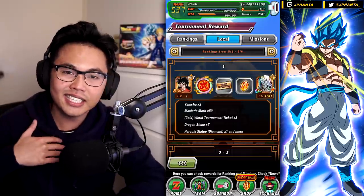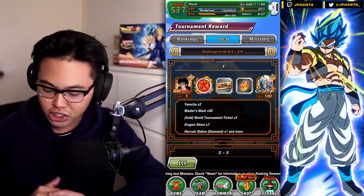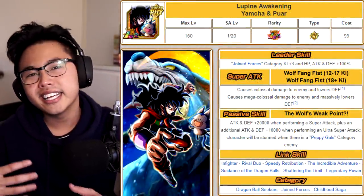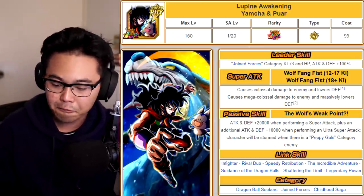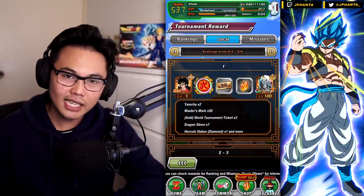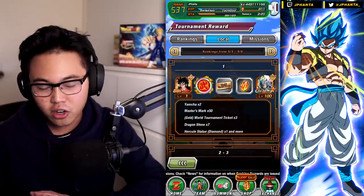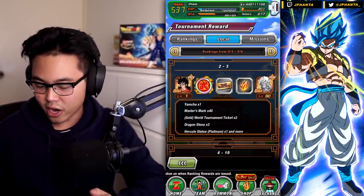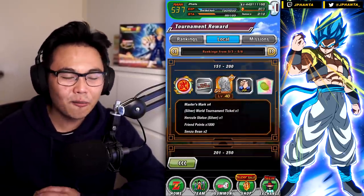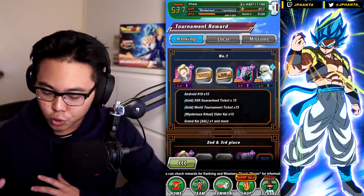The local side has the biggest significant change, and that is getting a new free-to-play LR — the Physical Yamcha. He has already dropped on JP if you haven't been following. He is a Joined Forces category leader for a 100% stat boost if he is fully LR. As somebody that collects as many free cards as possible, I need to get him. All I need to do is get top 150 to get that Yamcha.